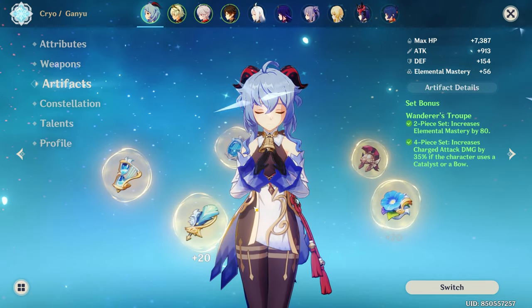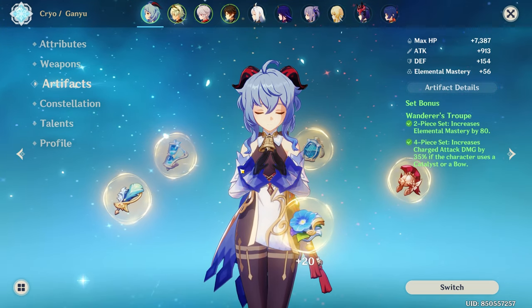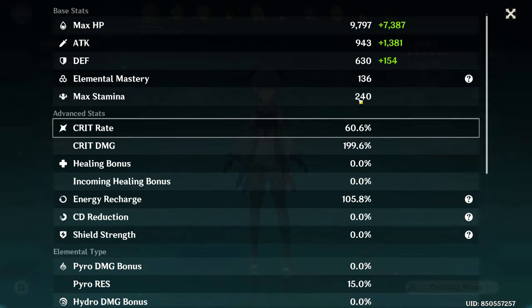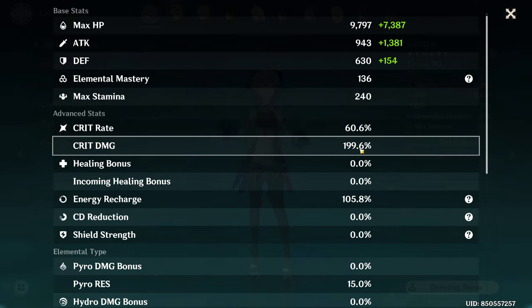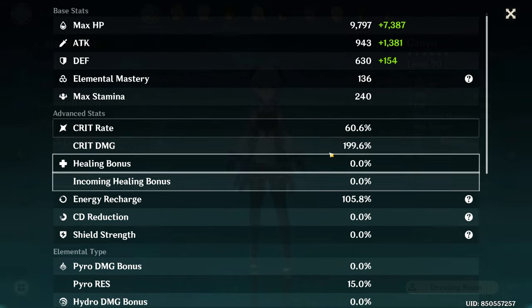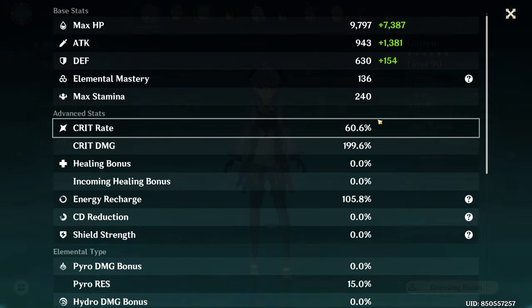It is important to keep in mind the significance of Crit Rate for Ganyu. Since she has to take her time to do Charge Shots, missing and not critting result in very large DPS losses. This means that even though Ganyu's A1 gives 20% free Crit Rate, you should always target 50% Crit Rate at minimum for consistency — this is the Crit Rate you will rely on for the very first Charge Shot used to activate her A1. If you are running Blizzard Strayer, 30-40% should be the minimum. Please don't just stack Crit Damage upon Crit Damage and end up with around 30-40% Crit Rate — while that is nice for nukes, your actual DPS will be extremely low.